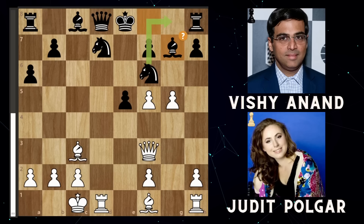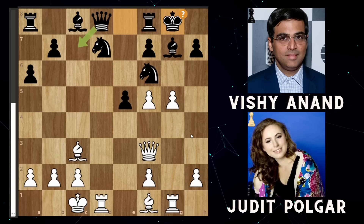So now we see Judit is down two pieces — she's given up two knights and a pawn, and has three pawns in return. Does Vishy decide to take his knight back? No, he actually goes bishop to g7, which is a mistake. But amazingly again, Judit decides not to take the piece that's hanging and instead plays rook to g1, which is a great move. Vishy castles, and finally Judit takes on f6, getting one of the pieces back.